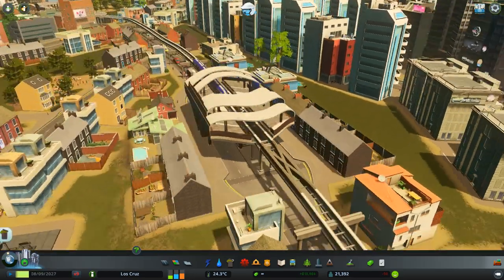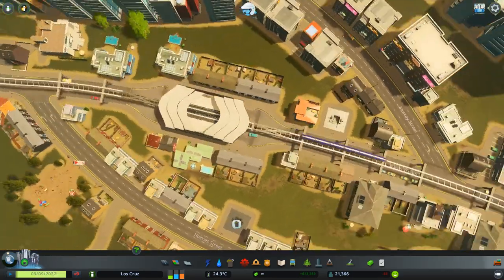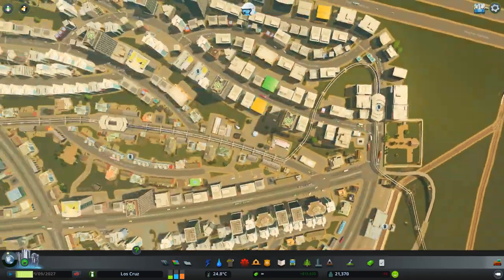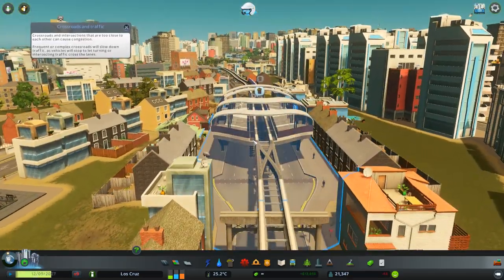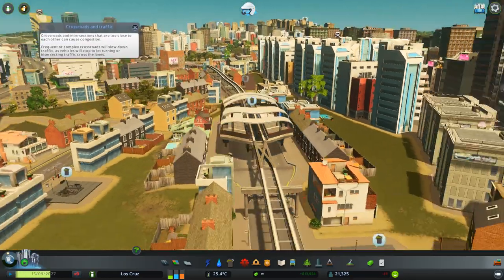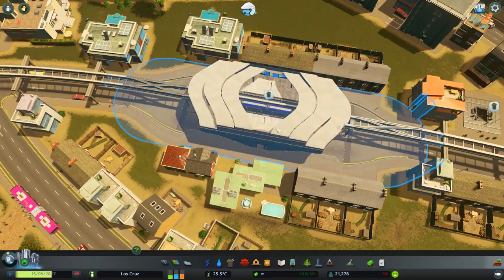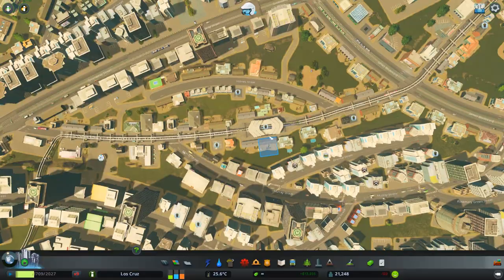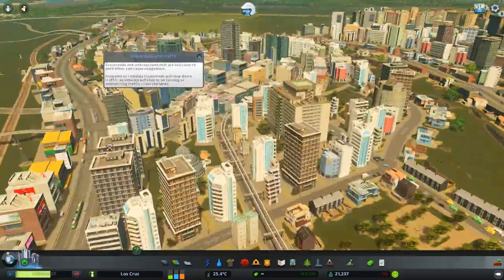Here we've got the same station with the road underneath, but I've got a small gripe with this. It doesn't take up my object room here — it fits nicely. But here it doesn't, because there's only one size of this; it's always a two-lane. So if you're using this track over a single road and then you have the monorail station, it then goes into a double — it just looks weird, like a little bulb in the middle. It just doesn't work right. But other than that, this is a great thing.